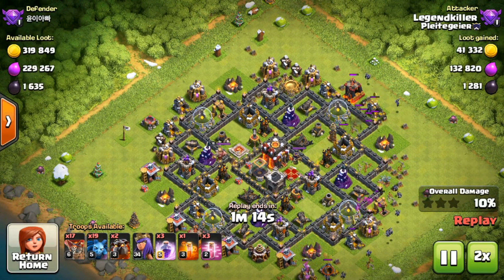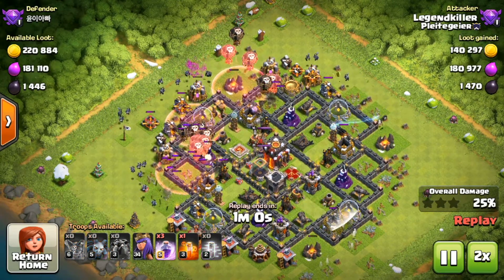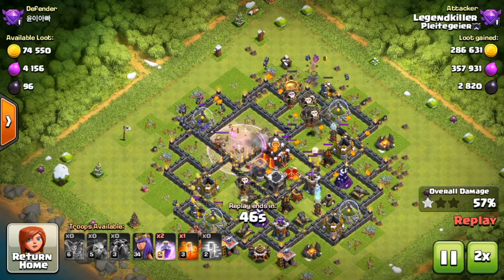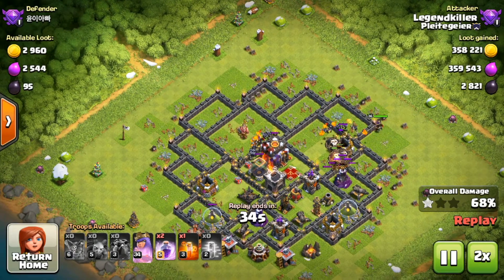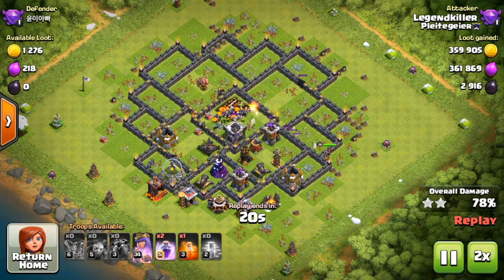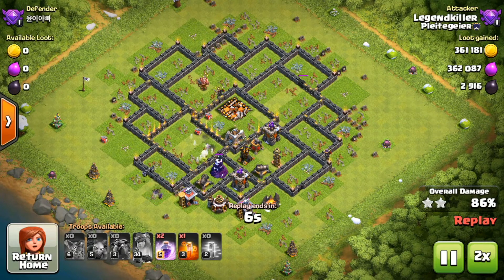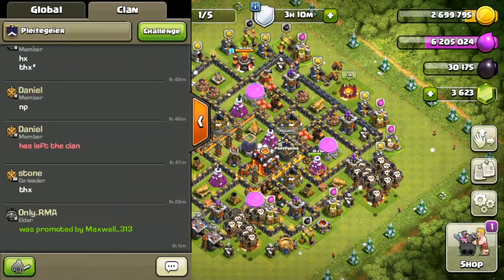A couple more balloons there, then we space out the two lava hounds, get the balloons rolling in behind, and spare the minions behind after that. Three remaining haste spells going down, a rage spell right in the core for those balloons — the lava pups are gonna get the enemy queen out of the way. I dropped my queen just to clean up, but at this point I disconnected, so I didn't use the queen ability and she died. Still, this raid had over 400,000 resources of each type and over 3,000 dark elixir.